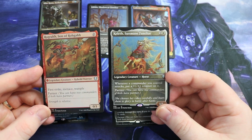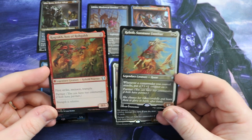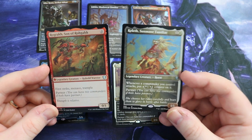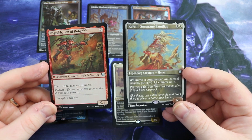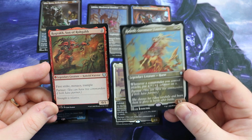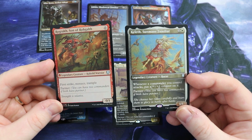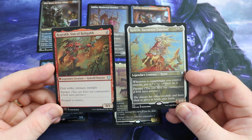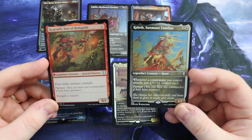If you take a look at Rograf, which is a zero-costing Commander, and you have a look at Kelef — these two partner up really well. Whenever a Commander you control attacks, put a 1/1 counter on it, and Rograf has First Strike, Menace, and Trample. It's a 0/1, but you can build this up like a Voltron. Rograf will then just be massive if Kelef's on the field and keeps attacking — make it unblockable and do really fun things like that.